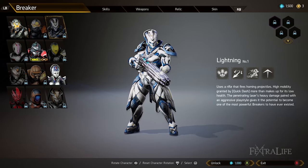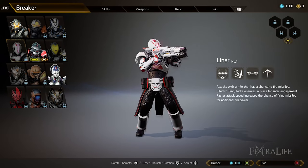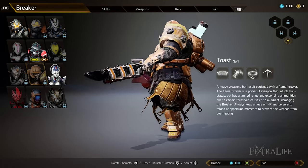Then you have medium somewhere in the middle — it's got more protection, the dodge is a bit smaller, and they can take a few more hits. Then you have heavy which doesn't have any sort of dodge at all but has a block, the most health and most defense, and they're the hardest to kill.